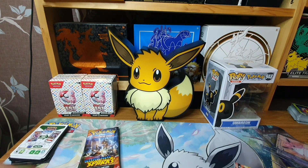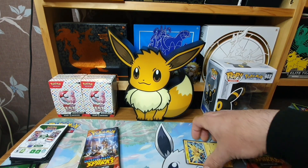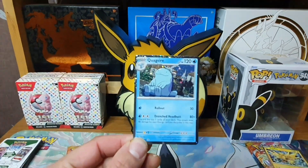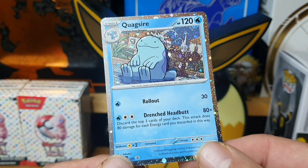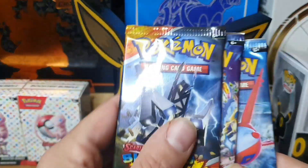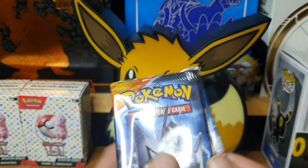Let's get rid of the code cards. Zapdos to one side. We'll have a closer look at the promo. Now that is the Quagsire. I do like the effect on the borders on these promos. In the Quagsire pack we have a Duraludon, Pikachu, and a Latias back.